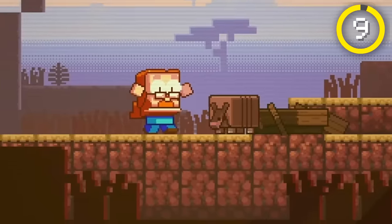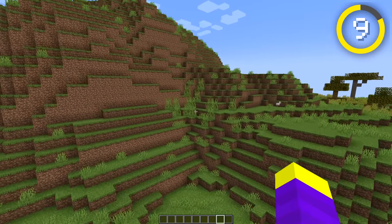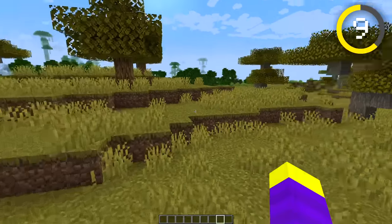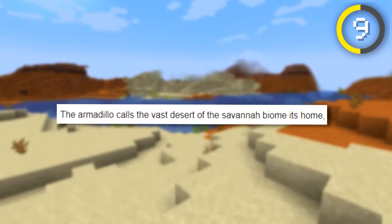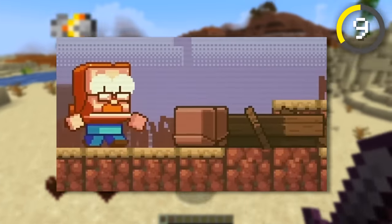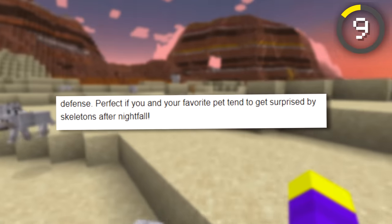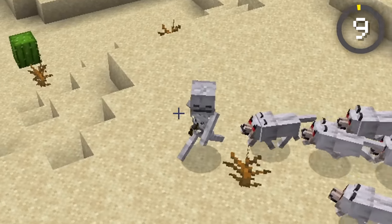The armadillo won this year's Minecraft mob vote, and I'm honestly kind of surprised — I thought the penguin would win for sure. The armadillo will be coming to Minecraft 1.21 and will spawn in savannah biomes, making it the first mob specific to that biome, though it might spawn in deserts as well. The armadillo can roll up into a ball when surprised, and it might do this when hit for extra defense. If you kill an armadillo, it drops its scute, which can be used to craft dog armor.